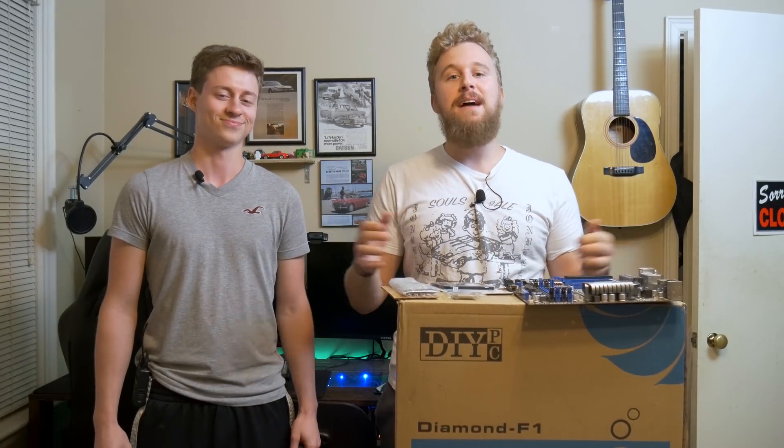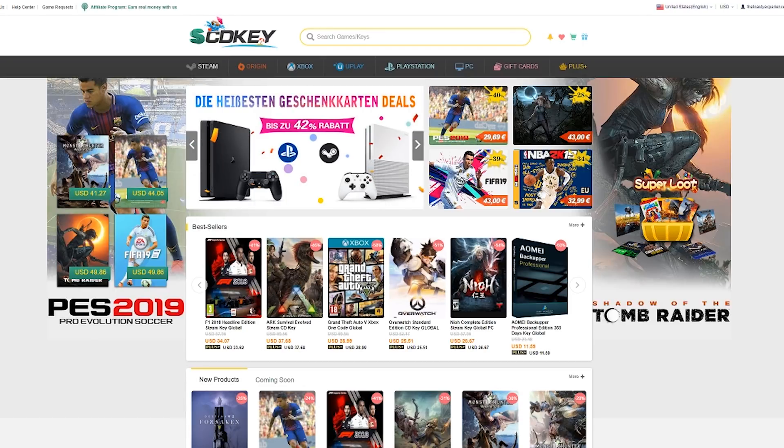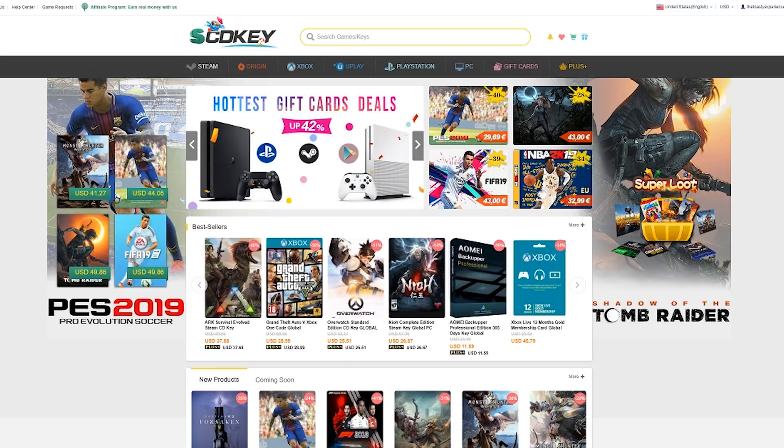Before we get into the build let's have a word from today's sponsor, SCDKey. Are you trying to get a Windows 10 key for cheap? Are you trying to buy some cheap Steam games for that brand new gaming PC? Well your number one resource should be scdkey.com, which allows you to get access to cheap licenses for Windows 10 Pro, some office applications and even Steam, Uplay and Origin games all in one convenient package.